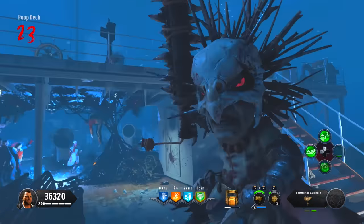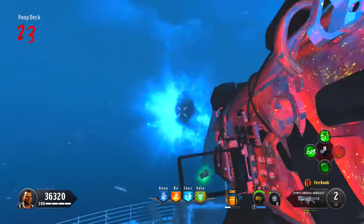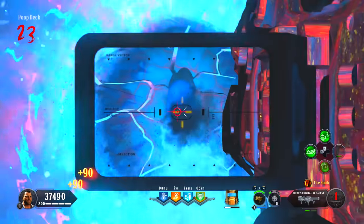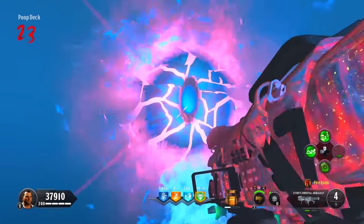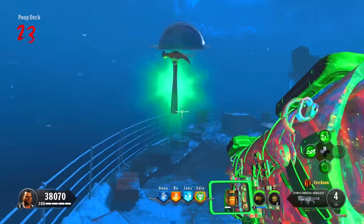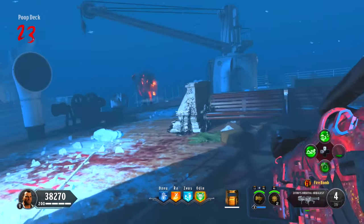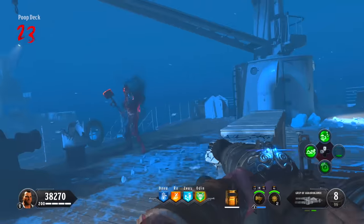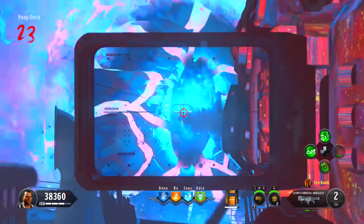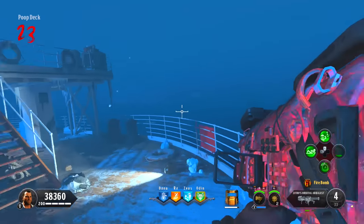Welcome back to Codename Pizza. This is the full Voyager Despair Easter egg guide for solo players. If you watch this entire guide, I can guarantee you will be able to beat this Easter egg very soon. I worked on this guide for around one to two days, and when I thought the guide was perfect, I managed to beat this Easter egg without going down at all.